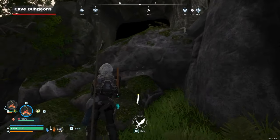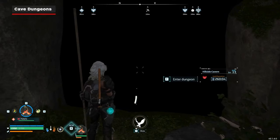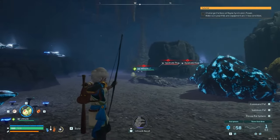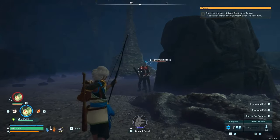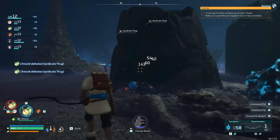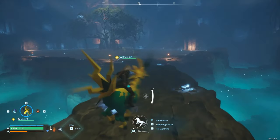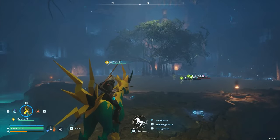Cave dungeons are often located on the side of a huge rock formation. They look like a giant black void, which serves as the entrance of the dungeon. Cave dungeons are different to boss dungeons in that they use a cave system room set to create large cave dungeons, which are sprawling and filled with many pals, enemies and resources. These dungeons also have boss fights at the end of them, but you're going to need to do some exploring to find them.